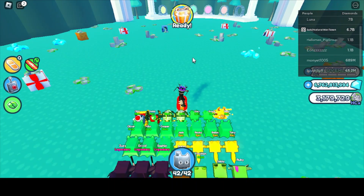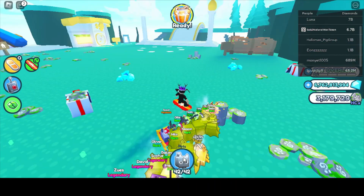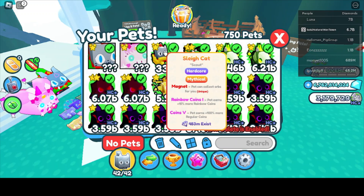So the first tip: make sure you have epics, rares, and legendaries. If you don't, that's okay, because mythicals — if you hatch them in hardcore — they have a chance to get rainbow coins. So if you're in the pixel world or cat world, that would be good. I'll show you — so my jolly moose right here...